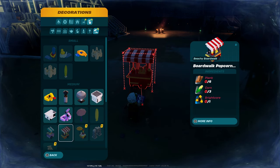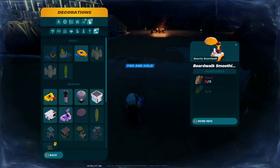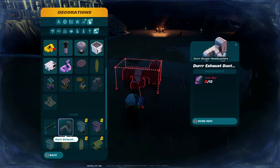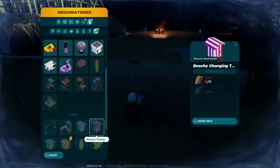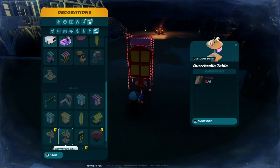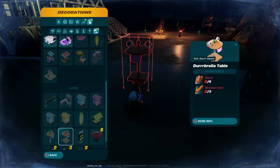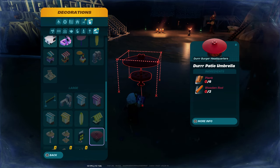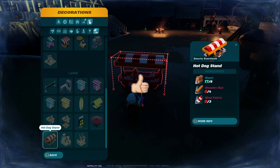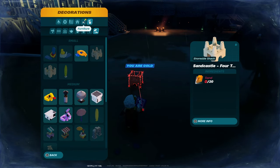Boardwalk popcorn - now I've got a boardwalk! Smoothie. Put these up on the roof. Sand castles. Volleyball. More exhaust. Little huts. Surfboards. Durr drive-up menu - I don't know why they've got a drive-up menu, we haven't got cars, but whatever. Maybe that's a hint for the future. Durr patio umbrella. More sand castles, I love these sand castles. And then the hot dog stand. Those little things - they'll all go along the pier, that's my plan.